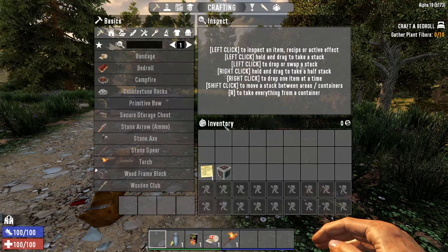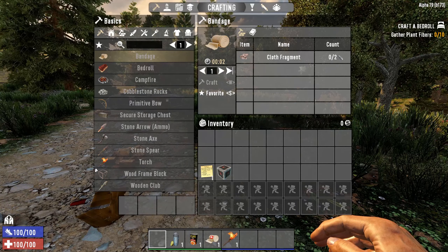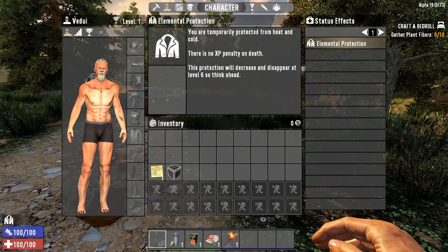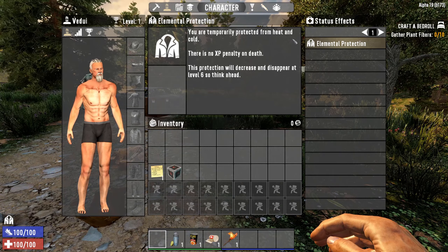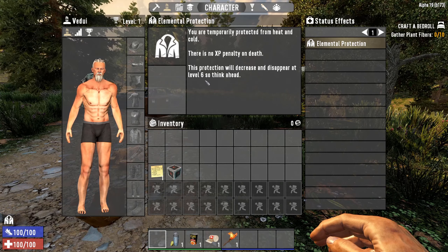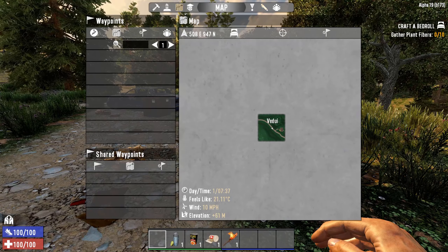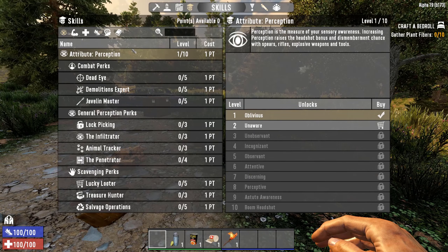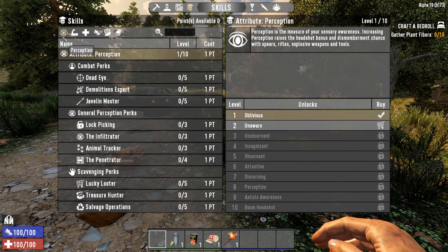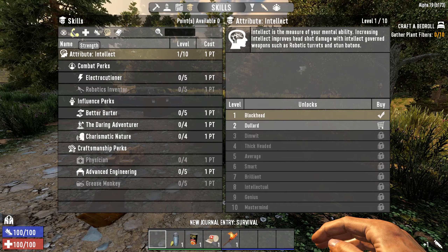Hit Tab by default to get your character and crafting screen. This is where you craft things — if I click on bandage, it says I need two cloth fragments. Go to the character screen to see your equipped items. There's a temporary protection from heat and cold with no XP death penalty, which works until you are level six. You also have the map (M key) where you can see where you are and zoom in and out. The skills menu shows different skills: Perception, Strength, Fortitude, etc. — when you have skill points, you can buy them here.